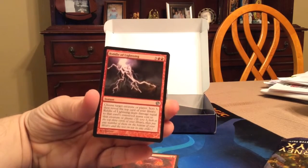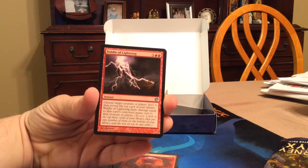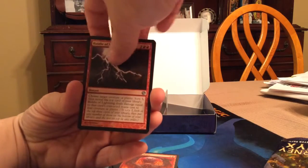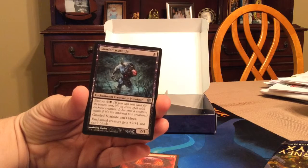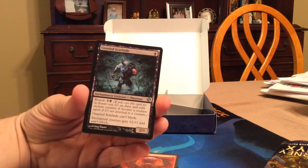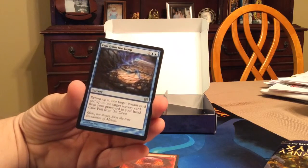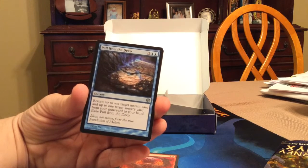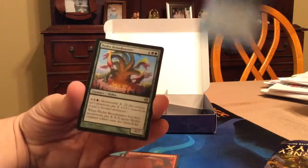Riddle of Lightning: five-drop instant, scry three, then reveal top card of your library — Riddle of Lightning deals damage equal to that card's converted mana cost to target creature or player. No thank you for a five-drop. Gnarled Scarhide: one black, enchantment creature minotaur, bestow three, can't block — enchanted creature gets +2/+1 and can't block. Pull from the Deep: two blue two colorless sorcery, return up to one target instant card and up to one sorcery card from your graveyard to your hand, then exile it.